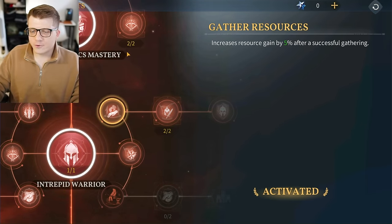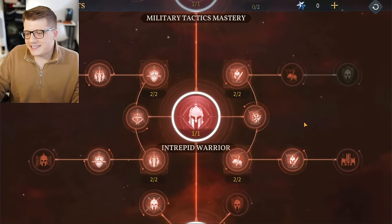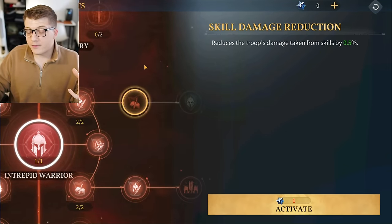But if you look at Miyamoto's talent build, the layout looks identical — same icons in the same places — but tapping the equivalent talent reveals it just reduces damage taken from normal attacks, nothing about gathering at all. So even though talent trees might look the same, the specific talents in the same positions can do completely different things. Always read talents before investing talent points to make sure you're getting what you actually want.